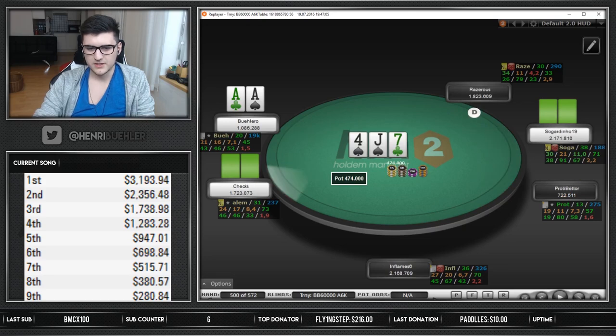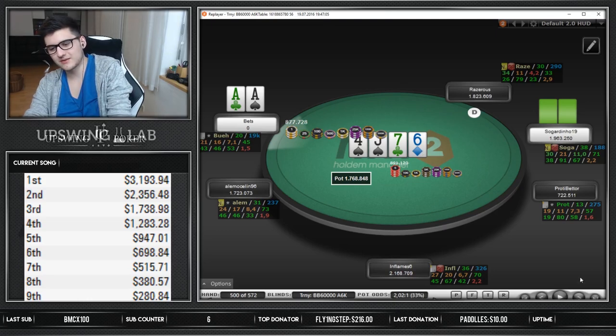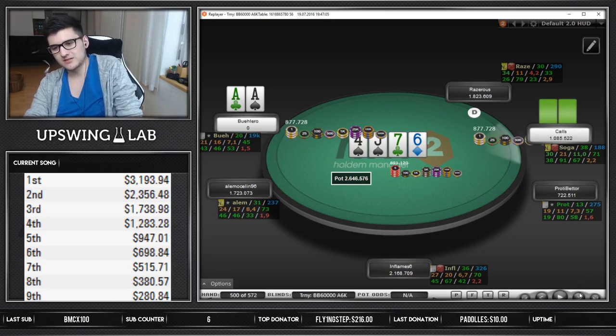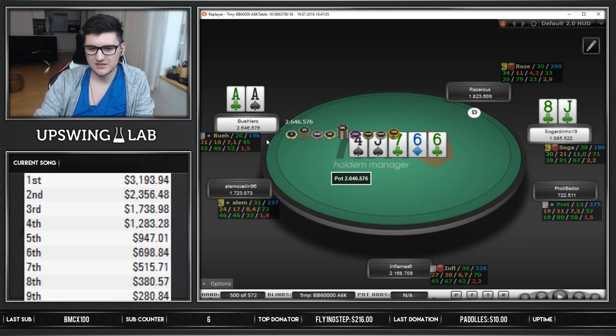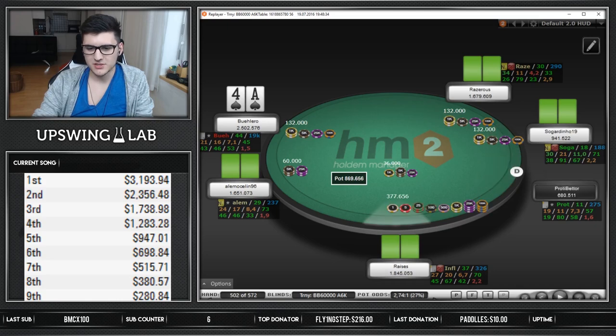Small blind calls as well. Flop is pretty connected - we will certainly bet out here half pot. I like it. We get a call. Now we have a pot-size bet left on the turn. He over-calls from the small blind - he has a lot of draws in his range like queen-jack, king-jack, ace-jack, even though he blocks some. Jack-9, jack-10 suited. I just decided to go with the jam - maybe he looks like king-queen of spades here, something like that. He went into a long tank, I remember, and made the call with jack-8. I don't like jamming all my aces there to be honest, so I'd rather see him fold there. But you can't really fault him too much for that call.